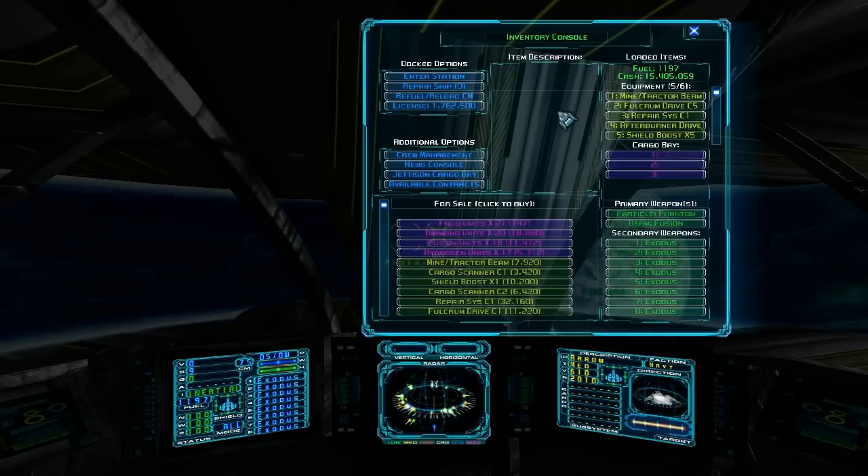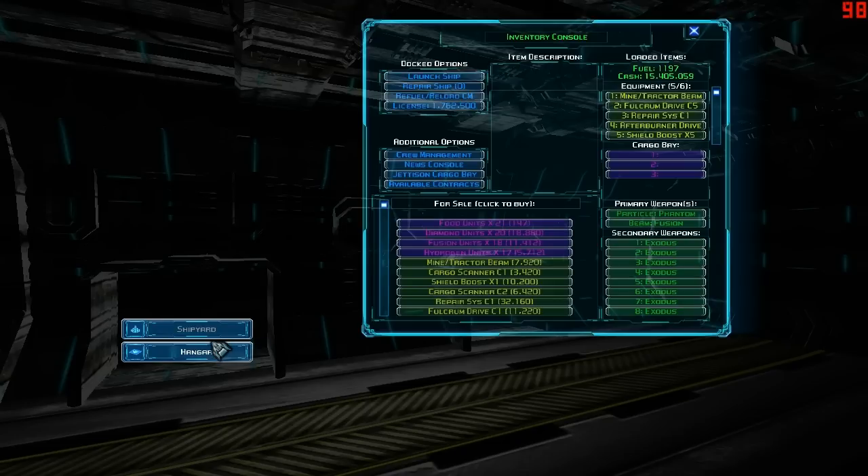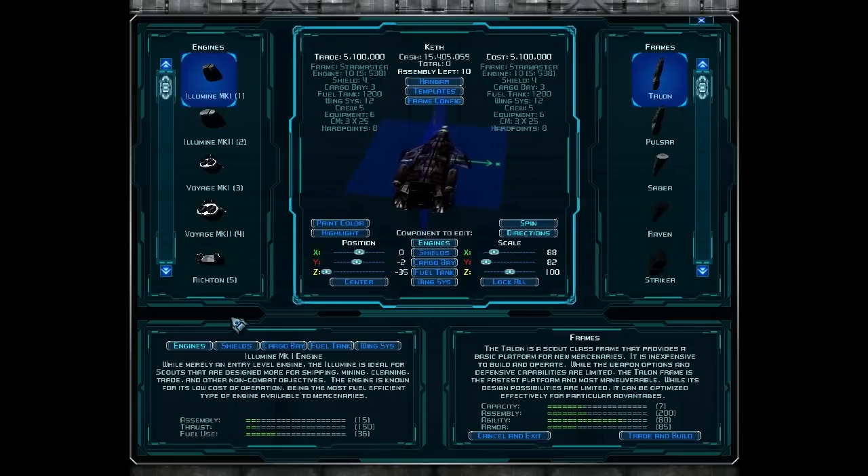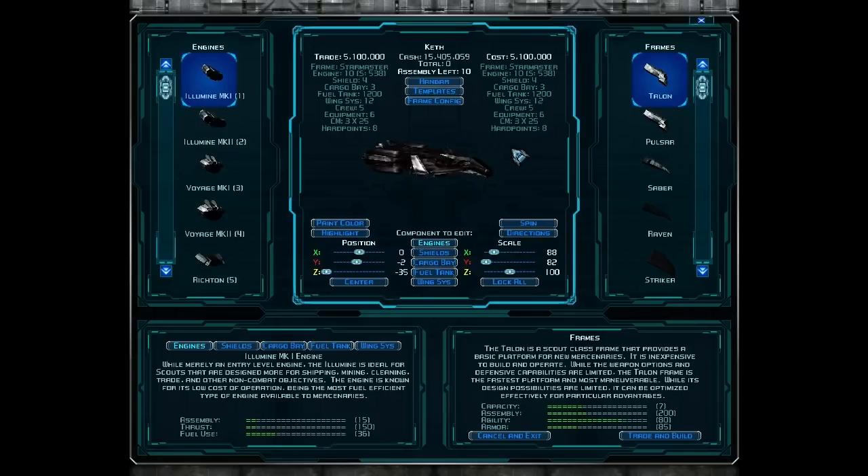I've made a few upgrades to my ship since the last video, so I should probably go through those first. I'm now flying a Star Master frame — with a level 10 engine, a level 4 shield, a level 3 cargo bay, and a 1,200 capacity fuel tank.